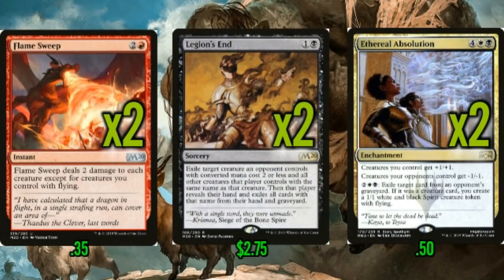I'm playing two copies of Flame Sweep in the main, two Legion's End, and two Ethereal Absolution — which I'll put in the sweepers category. Not only is Ethereal Absolution going to kill all of your opponent's goats generated with Clackbridge Troll, but it's also going to kill Edgewall Innkeepers, Foulmire Knights, the token Love Struck Beast produces, and a bunch of creatures in mono-red. Ethereal Absolution just outright kills a bunch of creatures and prevents those same creatures from being played again later in the game.